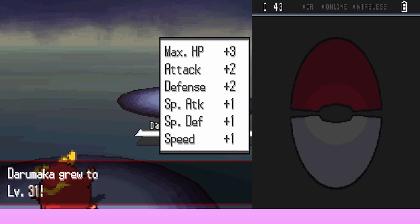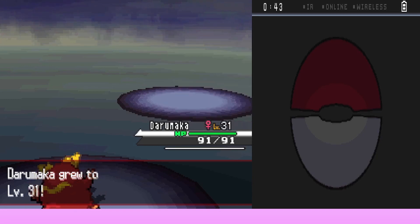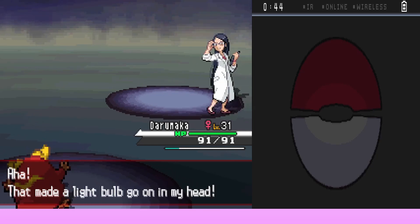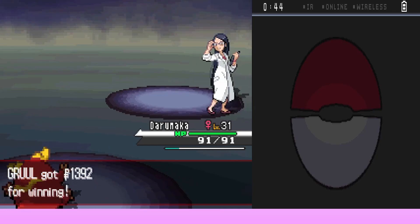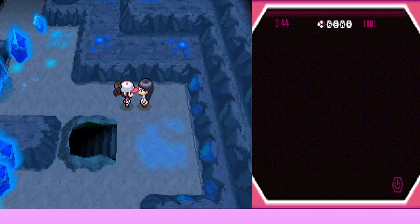Daramuka's level 31 stats: 91 HP, 69 Attack, 44 Defense, 15 Special Attack, 36 Special Defense, and 38 Speed. They beat Scientist Naoko and win 1,392 dollars. Naoko says when a person moves, electric signals travel through the body — and when a person has an inspiration, electric signals travel to the brain.